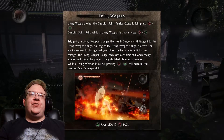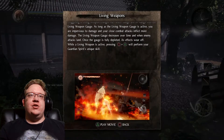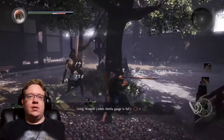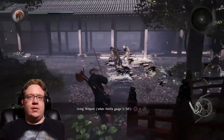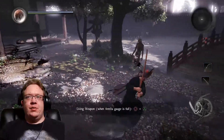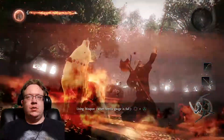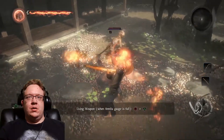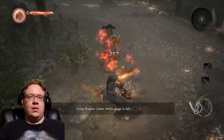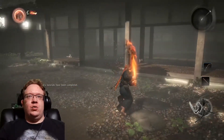Living Weapon — when the Guardian Spirit's ki gauge is full, press Circle and Triangle. While the Living Weapon is active, press Circle and Triangle again. Triggering the Living Weapon changes the health and ki into the Living Weapon gauge. So I'm guessing it's full — and you can actually launch your little Wolfie.